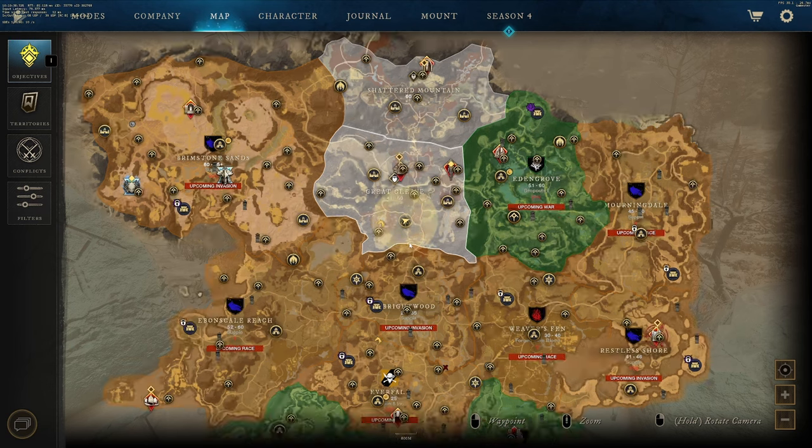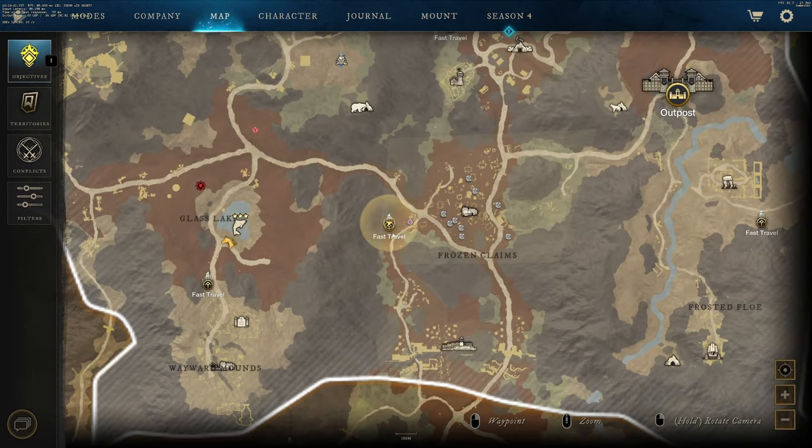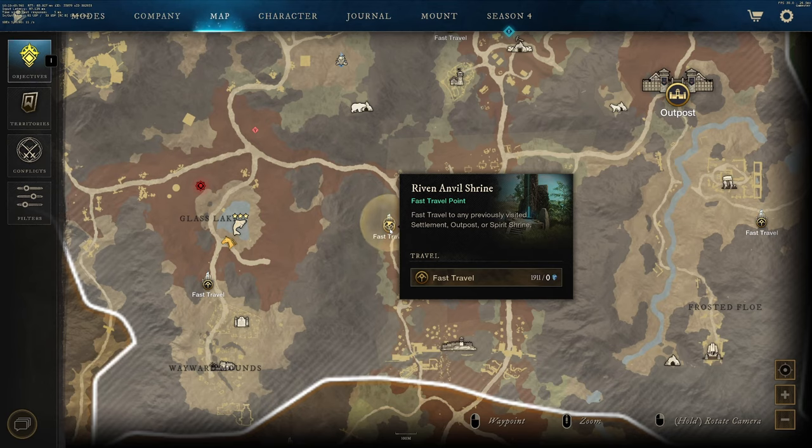To get started, you're going to go to the Riven Anvil Shrine — it's in Great Cleave at the south — and you're going to follow this route on screen.